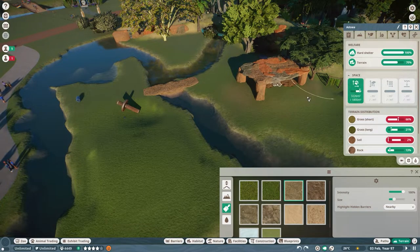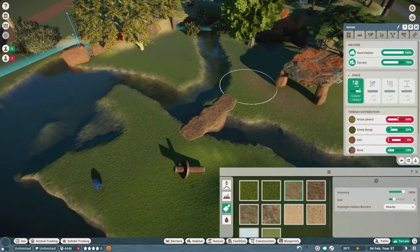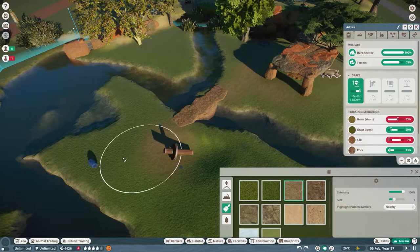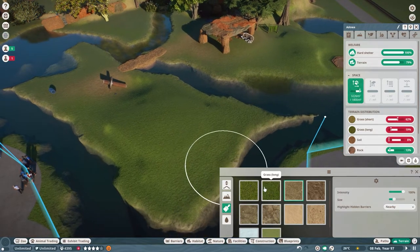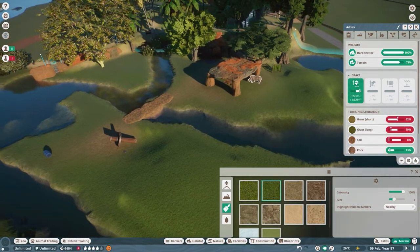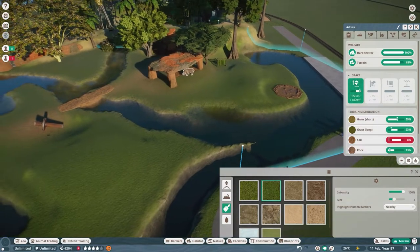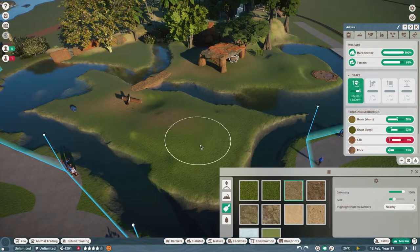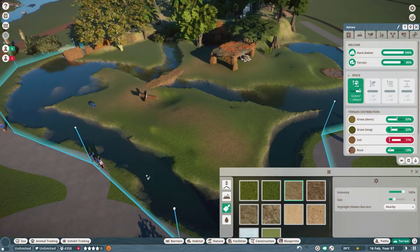Since they're over here a lot, I'm going to go ahead and put some soil over here — I imagine they walk through here quite often. They're probably going to use this area a lot, so we'll put a little pass for their walking up here. They do want more long grass, so let's go ahead and give them some long grass up here. I still need more soil — let's do that up here. Let's see if I can put some in the water too; that's probably where some of this is causing the problem.